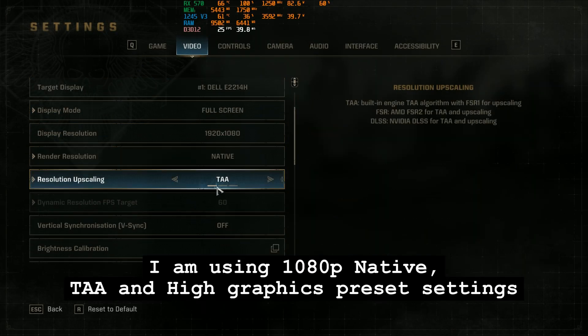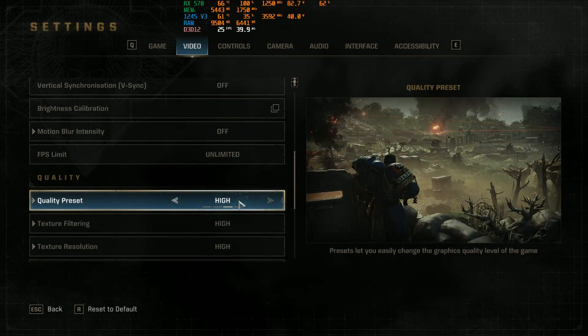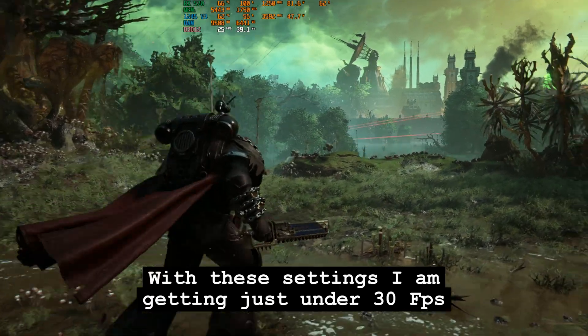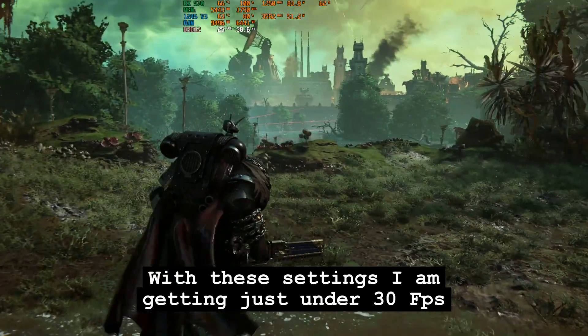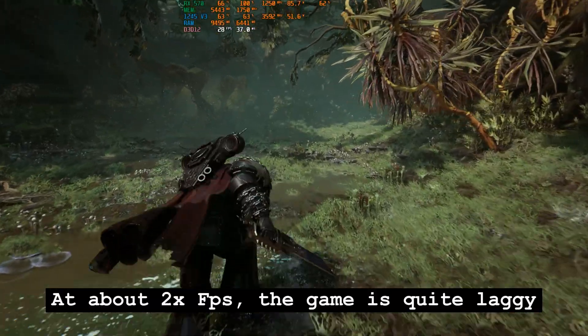I am using 1080p native with Ultra graphics preset settings. With these settings I am getting just under 30 FPS, and at about 20 FPS the game is quite laggy.